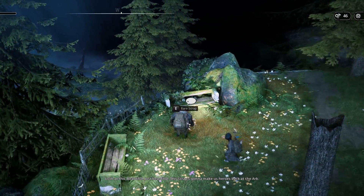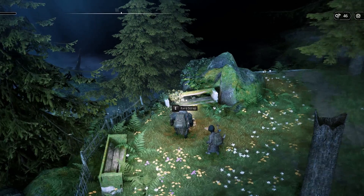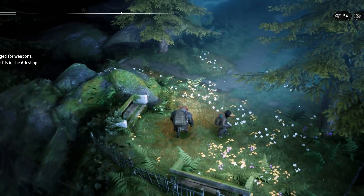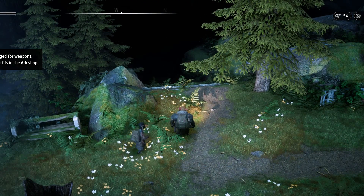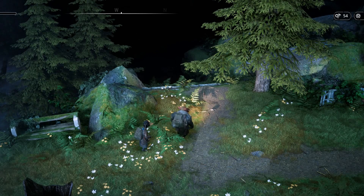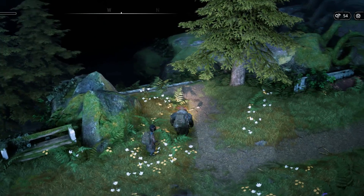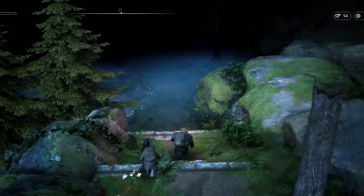Here we have some scrap — this is one of the things we are looking for. We just pick it up: scrap times 8. In the top corner we can see we have 54 scrap, 1 medkit, 0 artifact points, and weapon parts. Those are the main things that we can find.